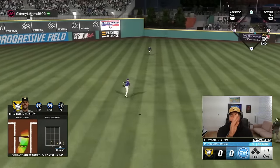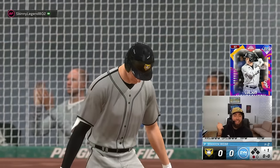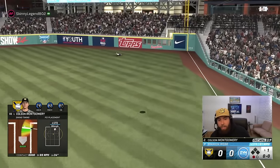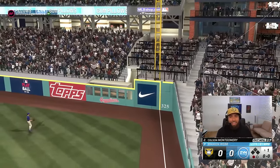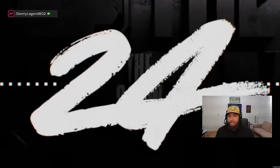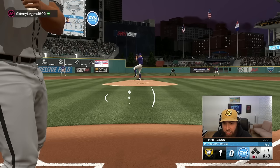I hit that breaking ball away really well to end the last game — tried to do the same thing but it was just off the plate. Colson Montgomery — is that going to go? He got 99 exit velo — it hooks foul. The homers are rolling with the boys — Colson Montgomery yanks one out of here! Great swing, loving Colson Montgomery early. Now here's Josh Gibson.